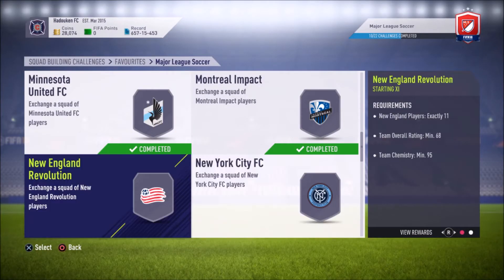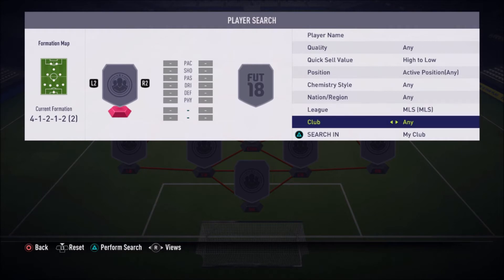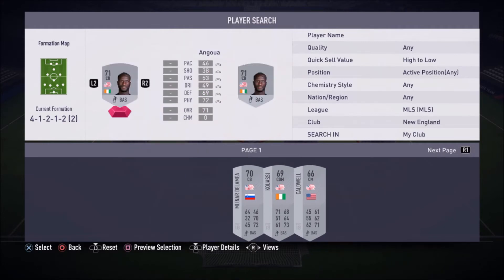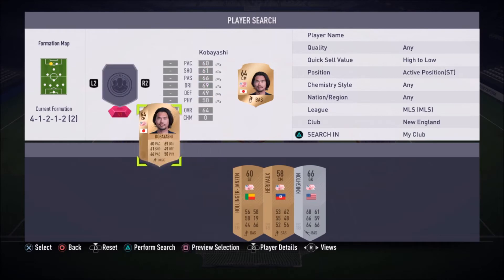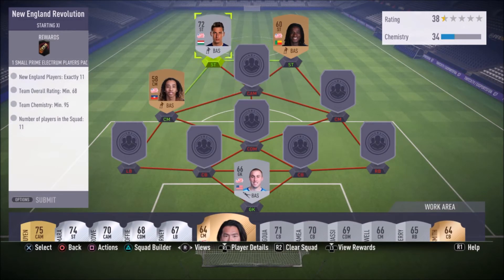I'm glad I could save my Piotti and my Jamaile because I actually do use those cards when I'm running an MLS team. We're gonna get a prime silver players pack for completing this one — two down, five more to go. New England Revolution — I'm scared to see this one. It's a 4-1-2-1-2 narrow, the most meta formation. I called this earlier in my investing video because they have pretty much no wingers, so I did buy a bunch of central players for New England Revolution.